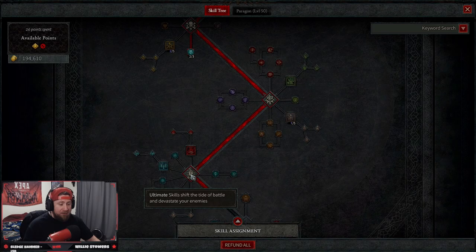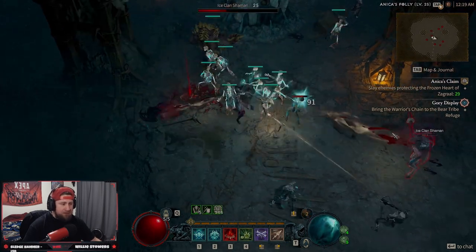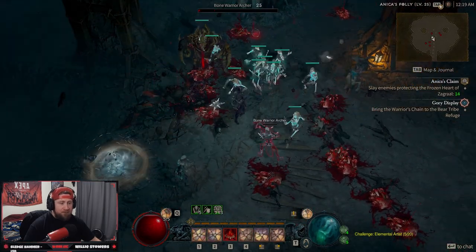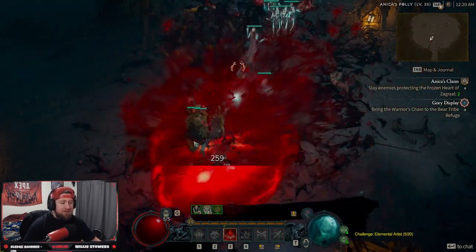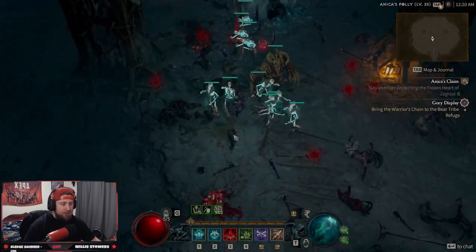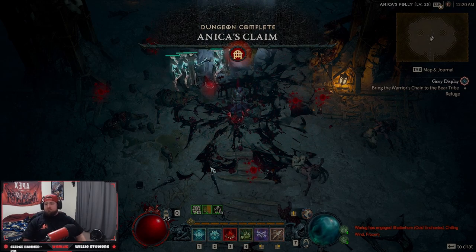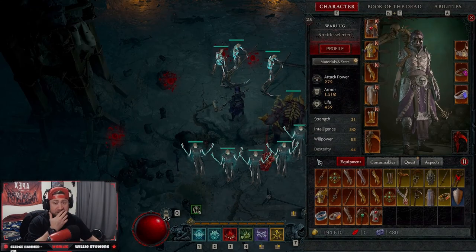We have nothing in the next tier and nothing in ultimates — no ultimate skills taken. Quick note from chat: pets only make corpses if they kill somebody, though reapers are the exception because they tear the flesh off enemies. Let's see what we've got for the boss — and goodbye boss. The build absolutely destroys.